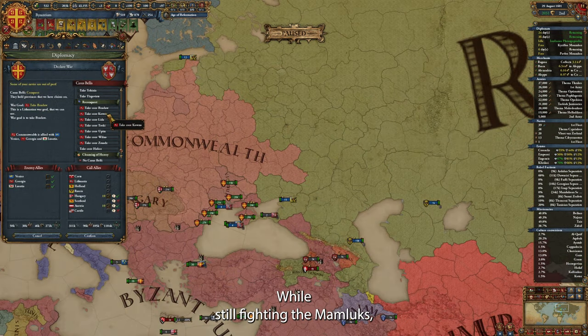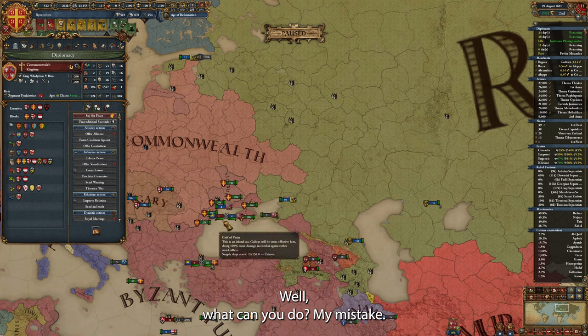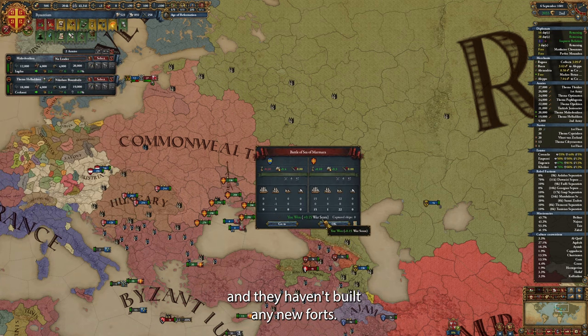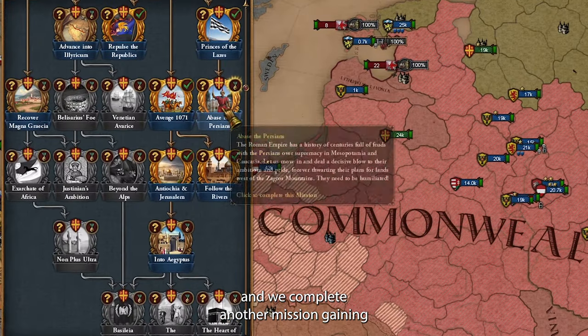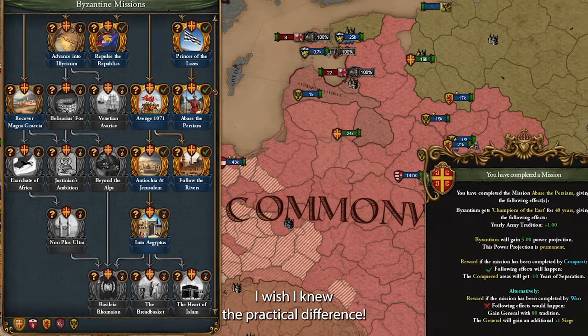While still fighting the Mamluks, I've brought my troops into position to attack the Commonwealth, but I've only now realized that most of the Lithuanian cores have expired — I simply waited too long to attack the Commonwealth. We have five or six times more troops than them and they haven't built any new forts, so it's another war to search and destroy their armies. Pretty soon we can annex a bit more of Georgia and complete another mission, gaining plus 5 permanent power projection. The conditions for this mission are a bit strange — one option completes it by conquest and the other by war. I wish I knew the practical difference.